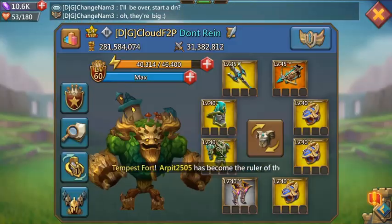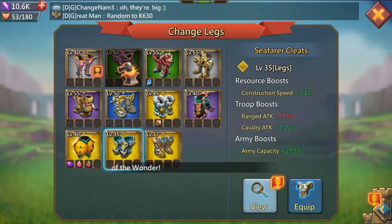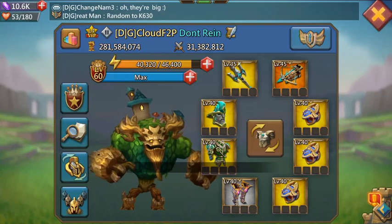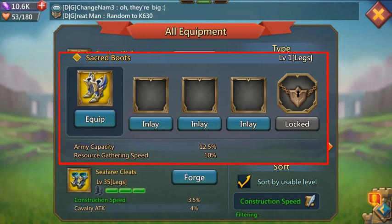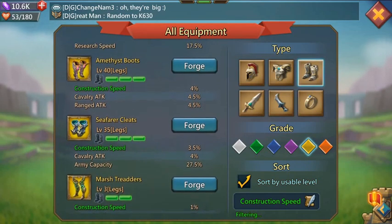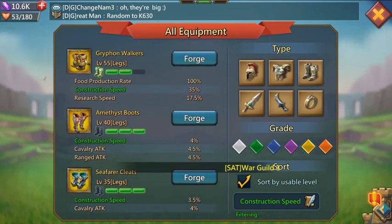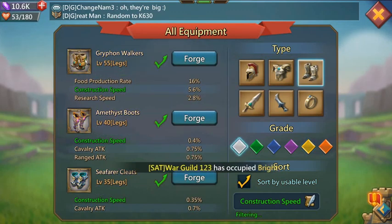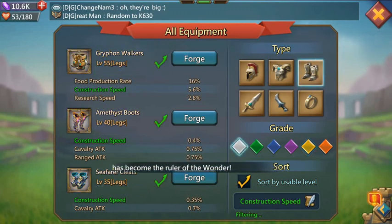It's at 27.5%. I do like the Seafarer Cleats for the army capacity, but the Amethyst Boots give the best construction speed. Even the Griffin Walkers at gray give better than the Amethyst at legendary, so if you can get those Griffin Walkers, definitely get them.